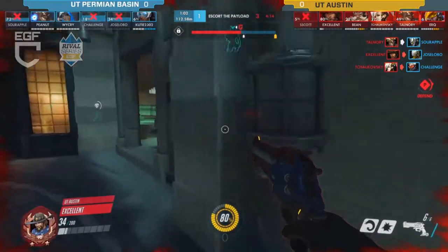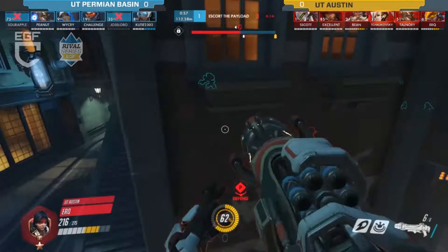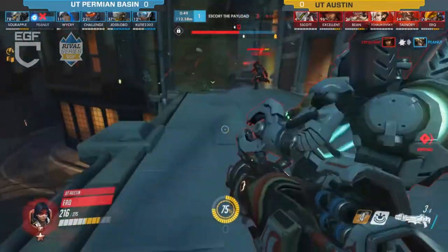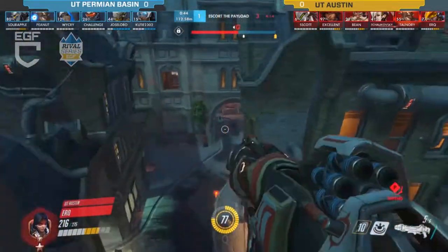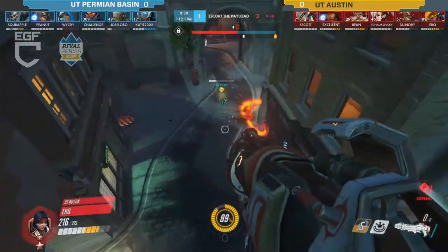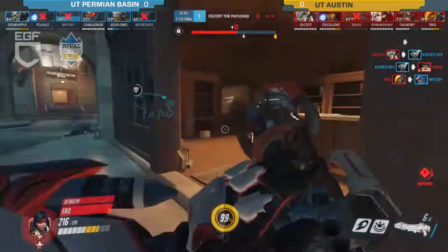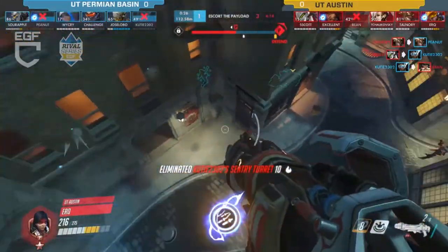Challenge switches to Soldier 76 to try to counter the Pharah, but hasn't been able to do it so far. With the Zenyatta grouped in, you'd hope the 76 would get some key shots on the Pharah. But if they pair Pharah with Mercy — Pharmercy — the Mercy can just hover around the backline. It'll be really hard for Permian Basin to combo together against that, and Pharah is already getting the pick on the Ana.